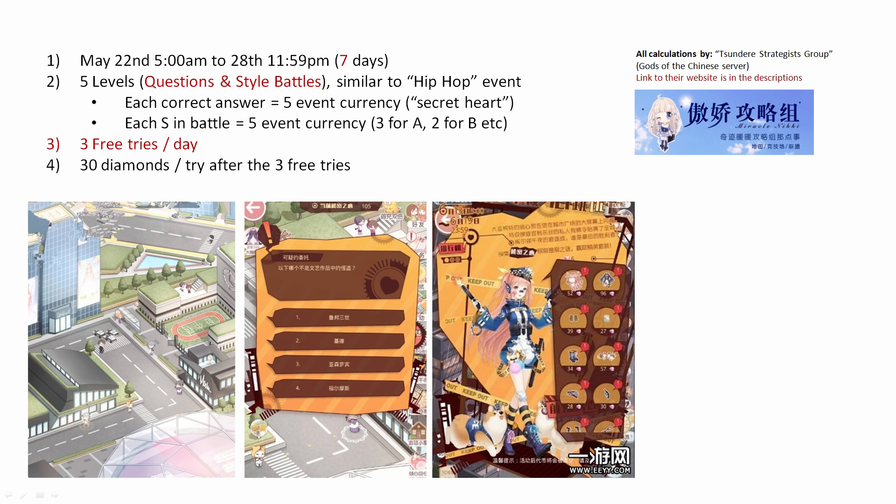The event starts on Tuesday and it will go for 7 days. There are 5 levels for questions and style battles, and each time we answer a question correctly it's 5 event currency. Each time we get an S — so it's only an S, like you don't have to get a specific range of scores — we get 5 currencies as well. There are 3 free tries a day and then every reset after that is 30 diamonds.